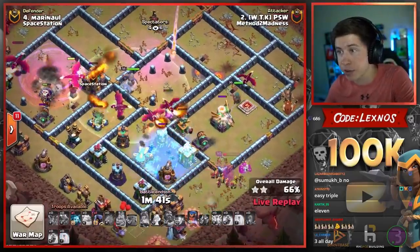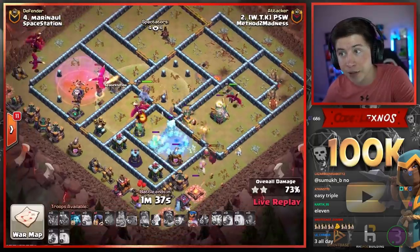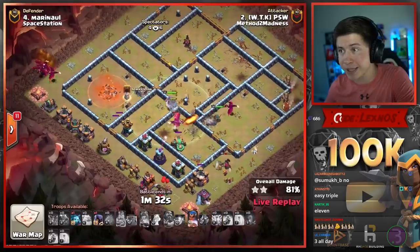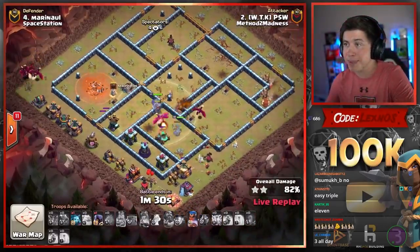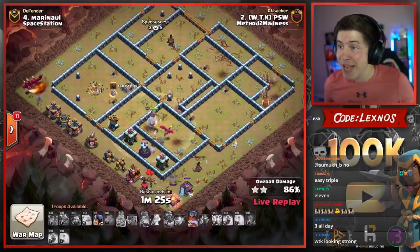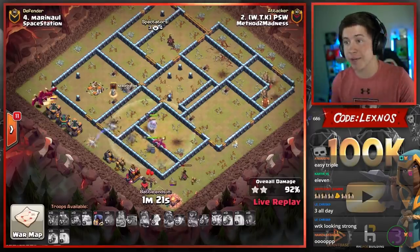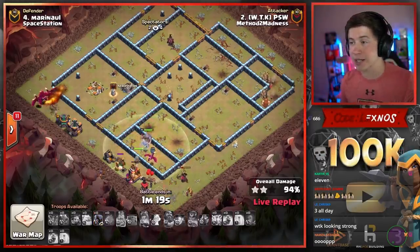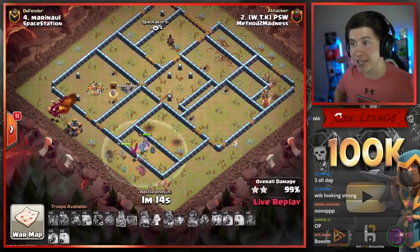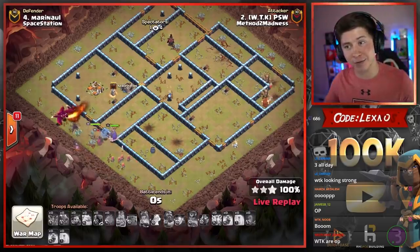Safe. Dragons are continuing to move south. We're going to freeze the Scatter. Pop the Queen ability. RC takes out the Eagle. The only real threat left is this Air Defense, but he still has the Royal Champ ability. This is wrecked. PSW is going to be able to get the three-star against Marnal's base. Method to Madness are just looking so strong in this tournament — holy crap. They are now going to be two for two against Space Station Gaming, putting all the pressure onto the next attacker for Space Station.